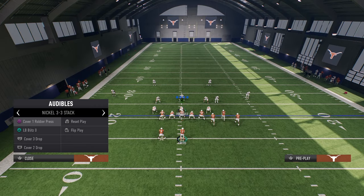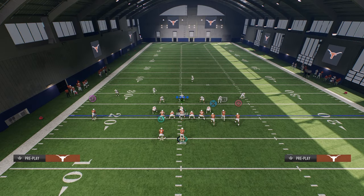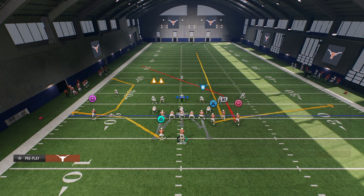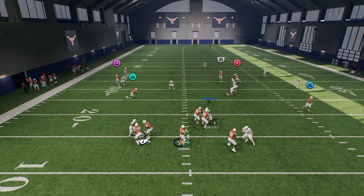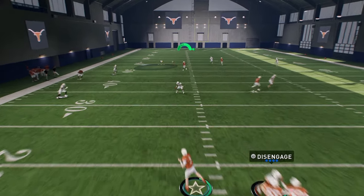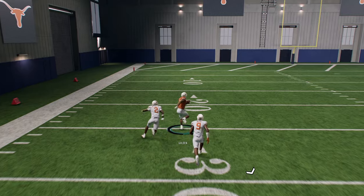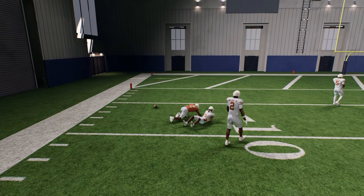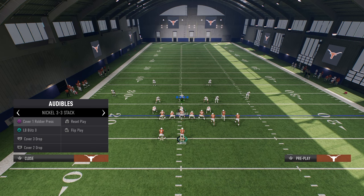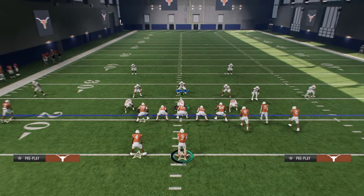This is a complete money play — it doesn't just beat Cover 4. It also does a really cool job of bombing Cover 3. If they run Cover 3, this C route will pull that outside third and basically split it right up the middle, giving you a big play against that coverage.